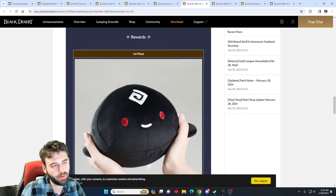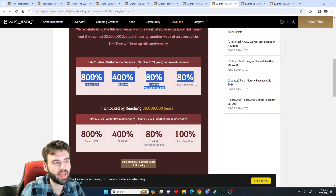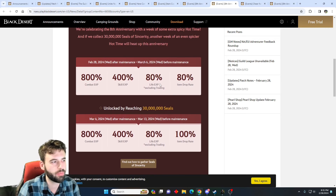Next up, we have bonus EXP events for the next week. Depending on how many Seals of Sincerity — the event from last week — are picked up, we could potentially extend this up to March 13th. At least one week of 800% combat EXP, drop rate boost, life EXP boost, and skill EXP — tons of EXP boosts. So if you're looking to do AFK leveling, power leveling, life skill power leveling, or infinite potion grinding, now is an excellent time.